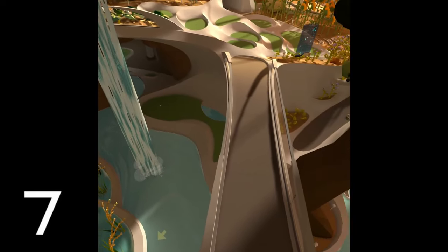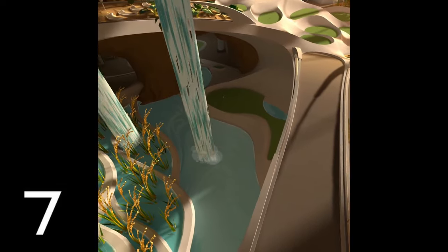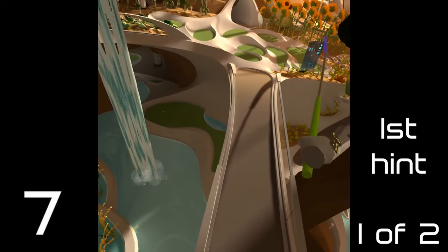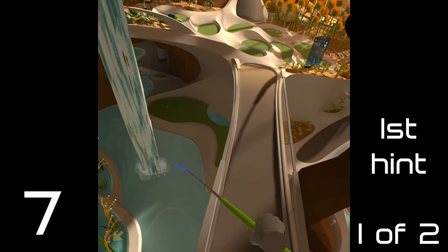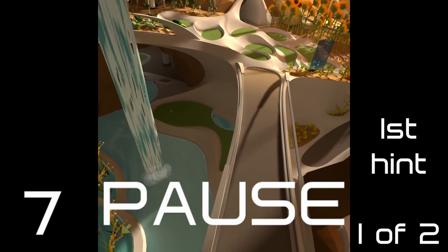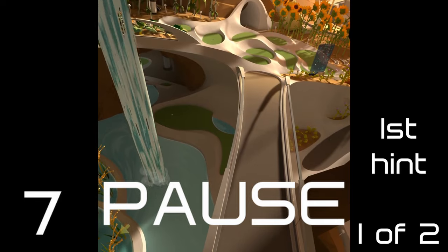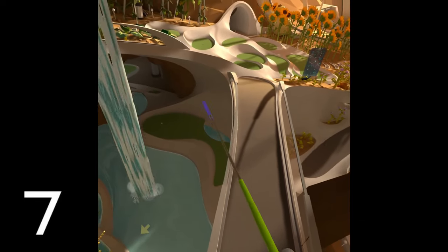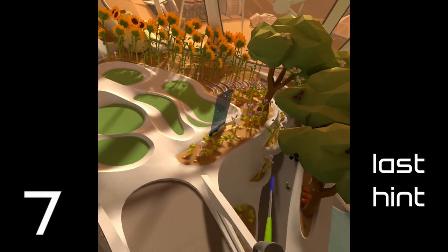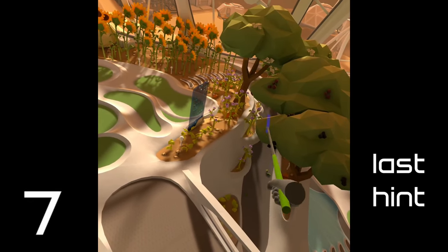Hole seven — you've got the rice paddies, I guess it is rice, with the little layered fields, terraces, and then you've got everything over there and a path to the next hole. So ignore the little terraces. For your next hint, go to the walkway that's going up to the next hole, hole nine.